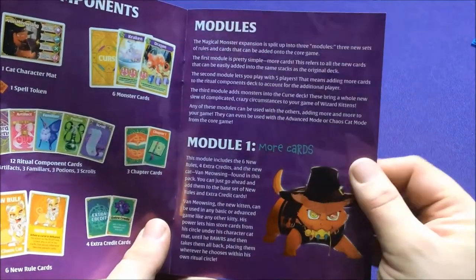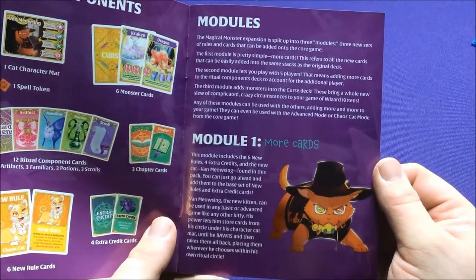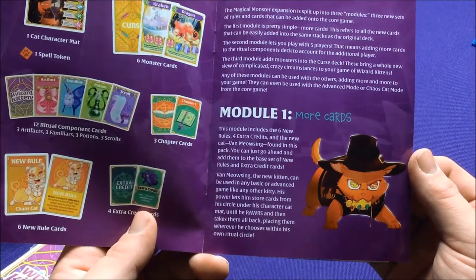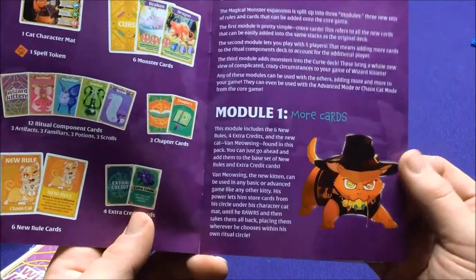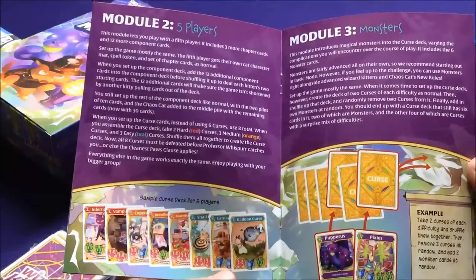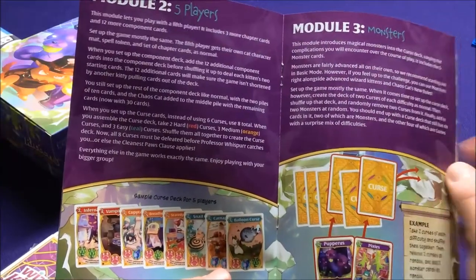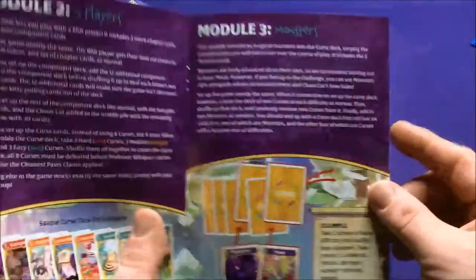The second module lets you add a fifth player, which means adding more cards to the ritual components. Basically you can throw in some new rules or extra credits, or the monster cards. The third module adds the monsters to the curse deck — these run a whole new school of complicated, crazy circumstances for your wizard kittens. It's kind of neat that you can do either one — add the extra credit cards, the new rules, or the extra characters you can swap out. Red, green, and teal are the difficulties.